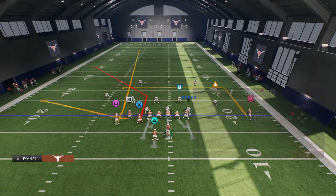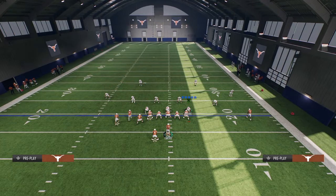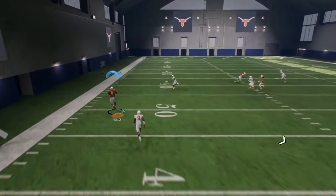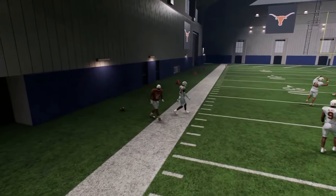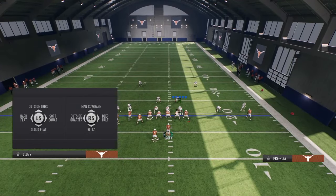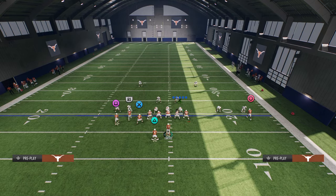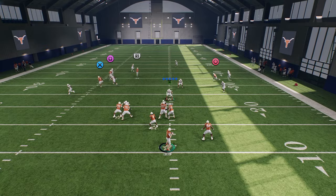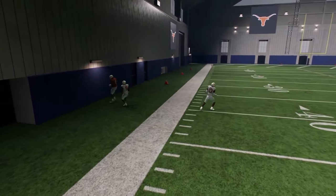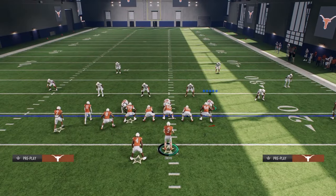If you just happen to guess wrong and they are in Cover 2, you're going to be able to hit your tight end corner route — right over the top of that cornerback. Another thing they might do, depending on if you're playing someone that knows what's going on, is they'll deep half the corner on the bunch side. If they do that, you'll see this tight end will be really wide open to the sideline. It's really hard to switch-stick this play, which is why I believe this is a very, very good play.